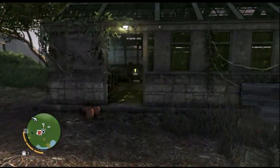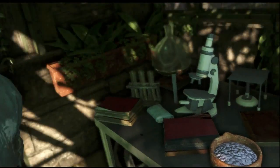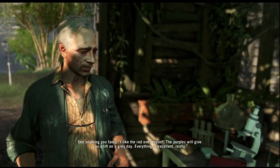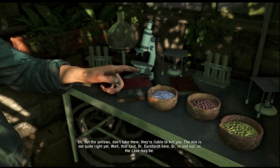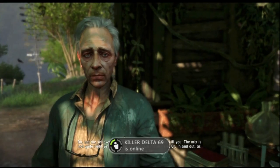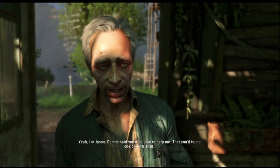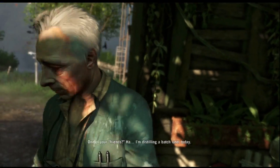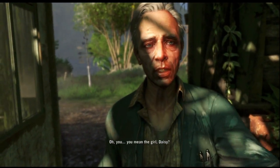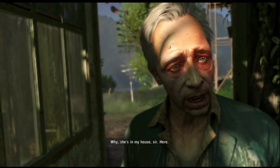Let's go talk to him now. 'See anything you fancy? I like the red ones myself. The purples will give you a lift — grade A, everything is excellent really. Oh, not the yellows — don't take them, they are liable to kill you, the mix is not quite right yet.' Dr. Earnhardt — I'm Jason. Dennis said you'd be able to help me, that you found one of my friends. 'One of your friends? You mean the girl Daisy?'